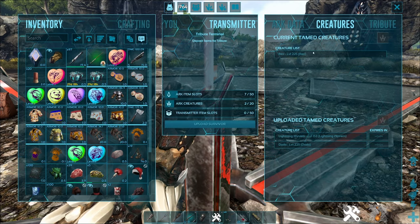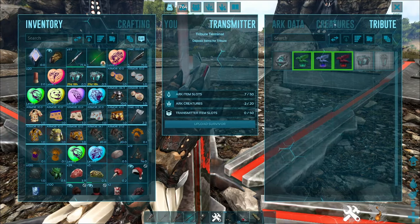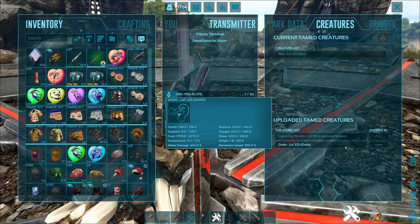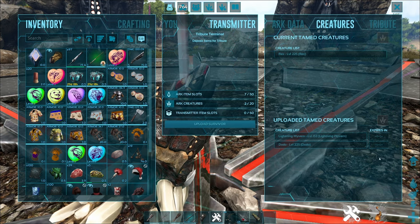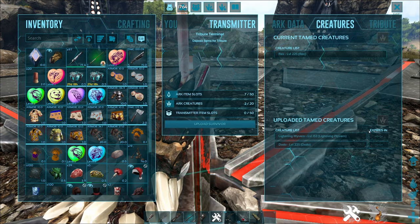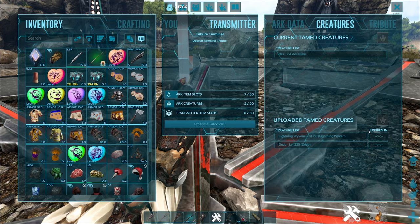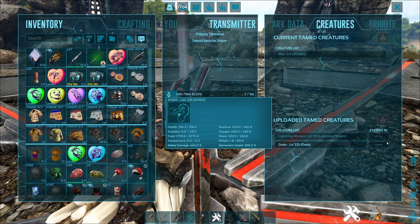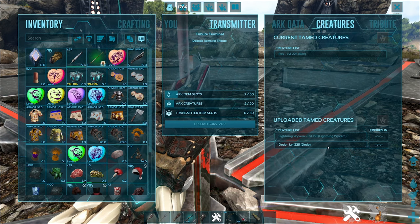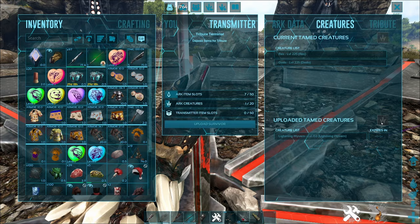It will ask: are you sure you want to upload the creature data? This will lead to destroying or losing your creature. Click yes, and the Dodo vanishes. If you click back on the terminal and go to creatures, the Dodo is now in uploaded tames. Normally on servers — not single player — you will have an expiry time, so make sure you transfer to the new server, find another obelisk or drop, and re-download your creatures before that timer runs out.